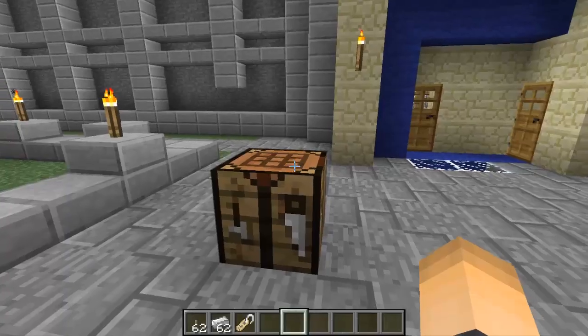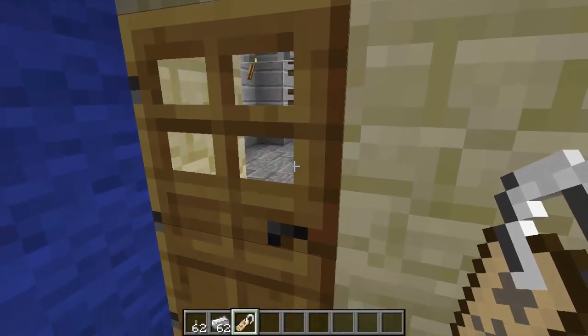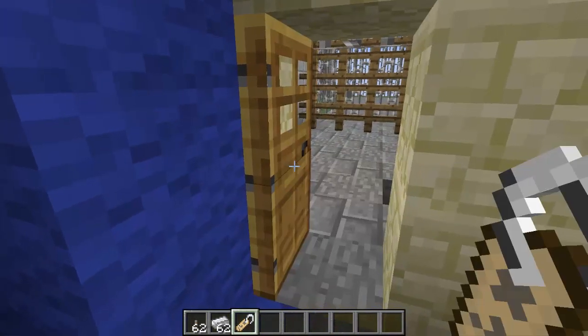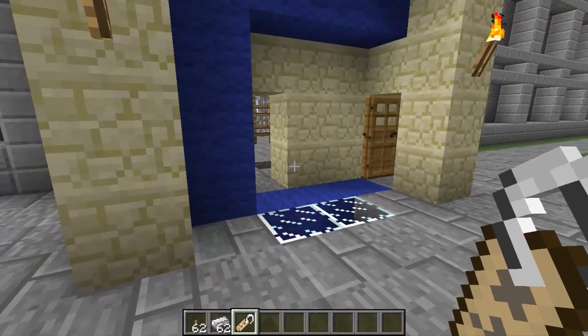It looks a lot different — it's more like a name tag. Now if I go to this door that's already locked, it should open for me because I have the master key. And there's another locked one — I can go ahead and open that one too. So that's how this plugin works. If you like it and enjoyed the tutorial, make sure to drop a like, subscribe, and peace out guys.